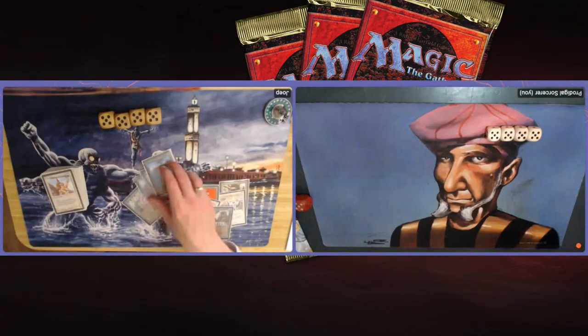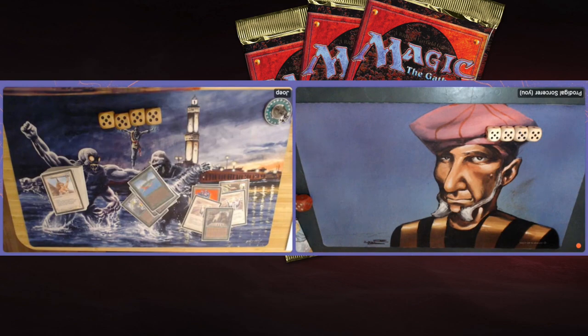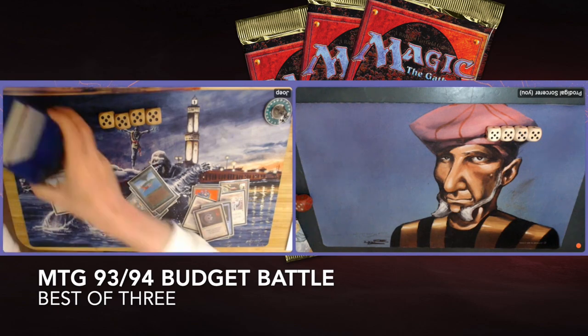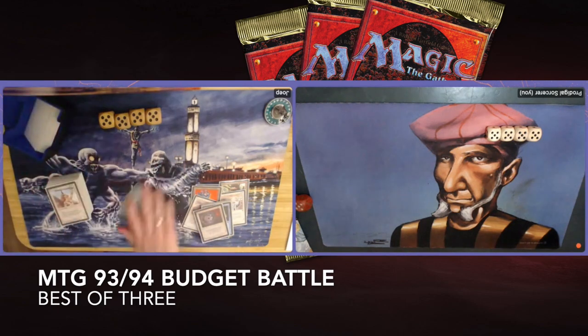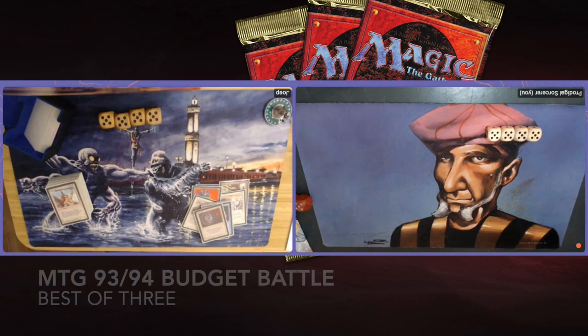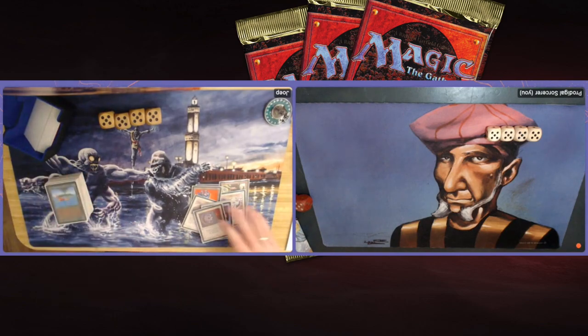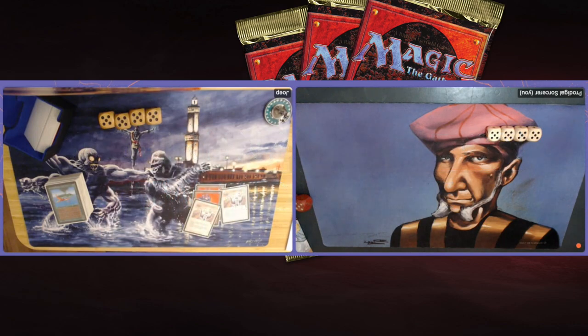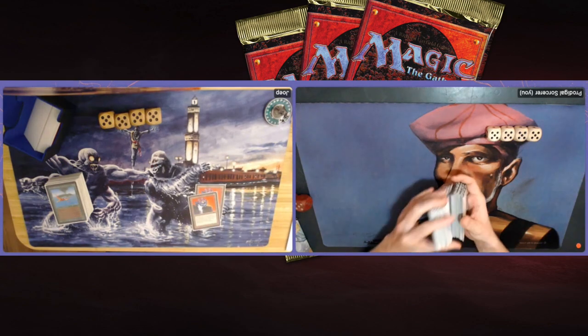Welcome to another episode of Timmy Talks, the channel where we talk old school magic. Today we are playing a game of budget magic, so that means a lot of reprints and it is super budget friendly. We're not even playing with duals in this matchup. I'm bringing my blue-white midrange deck to the table and taking on Joop, who has an Ernham Geddon deck — white and green.